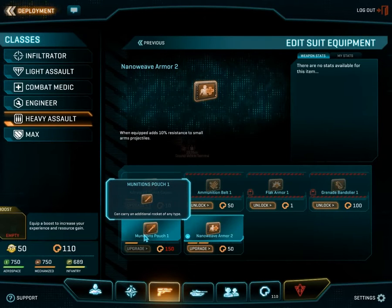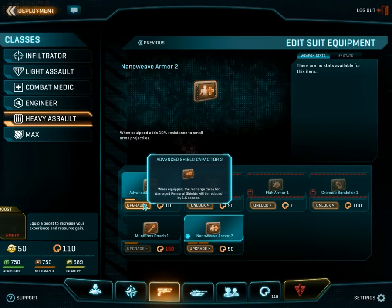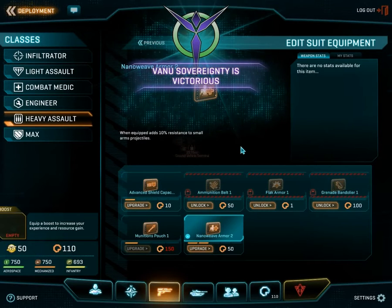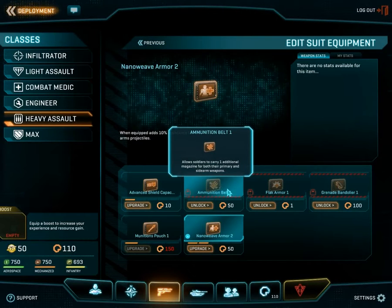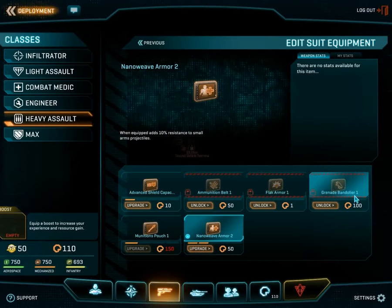You also have munitions pouches, increasing your carrying capacity for rockets. There's also an advanced shield capacitor, which reduces the delay recharge of your basic shield — because every class has a basic shield. Ammunition belts, extra magazines, flak armor to help you resist explosions, and of course the grenade bandolier for extra grenades you can carry.